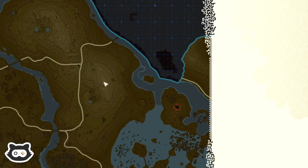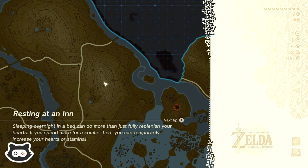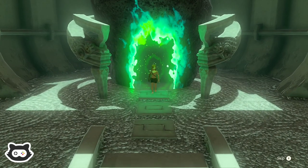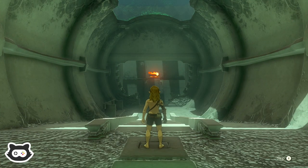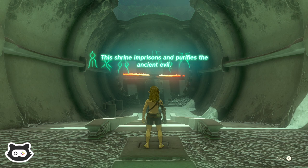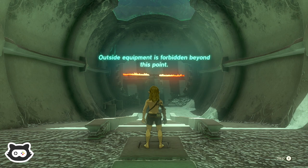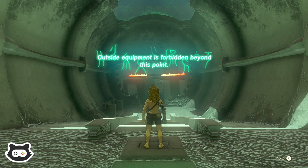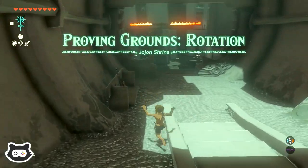Hopefully this won't be one of those ones that you just complete. No, it doesn't look like it — those are normally floating in the void. Uh oh. Fire. This shrine imprisons and purifies the ancient evil. Outside equipment is forbidden! One of these ones. Proving Grounds Rotation.